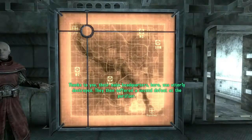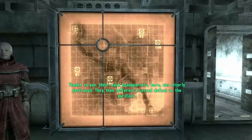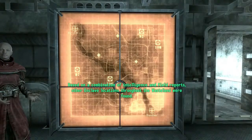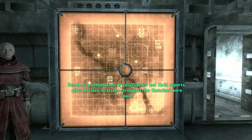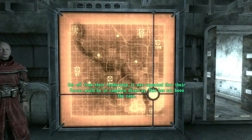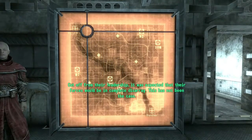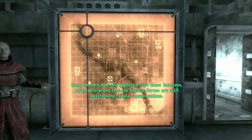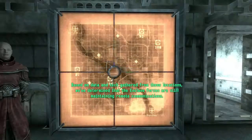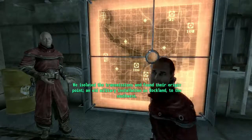Thanks to you, their main headquarters was utterly destroyed. They then suffered a second defeat at the Purifier. Based on a combination of intelligence and field reports, other Enclave locations throughout the Wasteland were found. Cut off from their leadership, it was expected that their forces would be in complete disarray — but this has not been the case. We've determined that the Enclave forces are still maintaining remote communications. We isolated the transmissions and found their origin point.